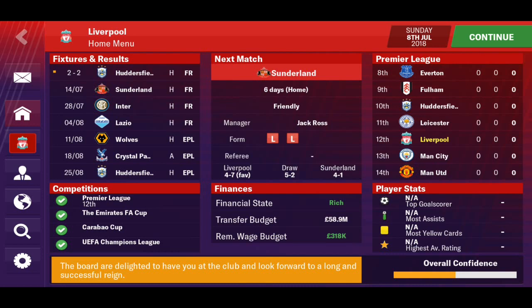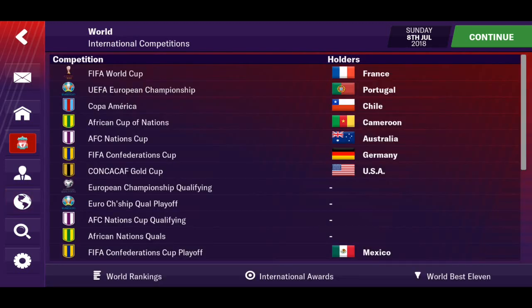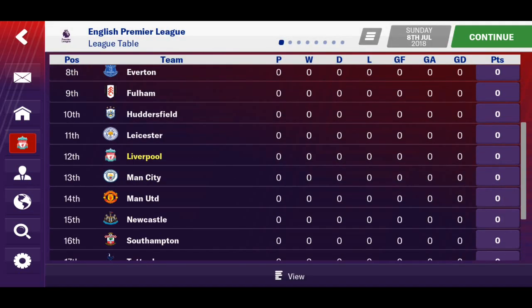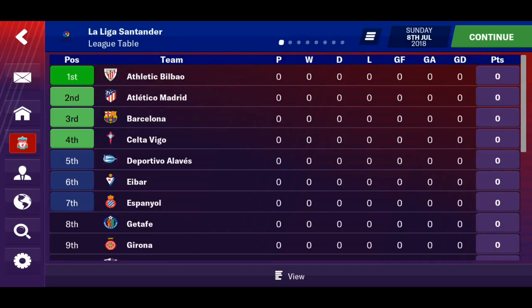Here we go guys. Let's go on to the continental competitions — here we go, the Champions League logo, Europa League. International: we've got the FIFA World Cup, the UEFA Nations League, and others. Here we go — Premier League, we've got the league logo, and here we go: Cardiff, Liverpool — everyone has the updated logos. Same with Spain, La Liga logo right there.